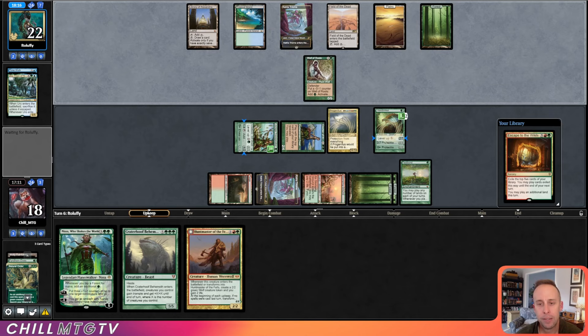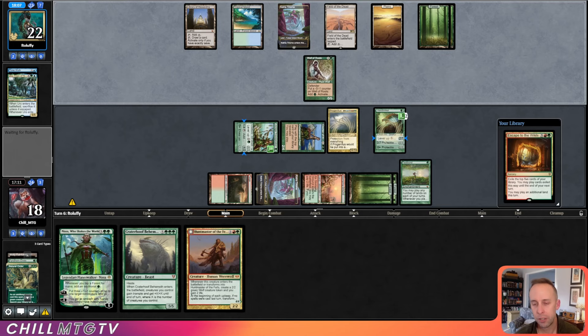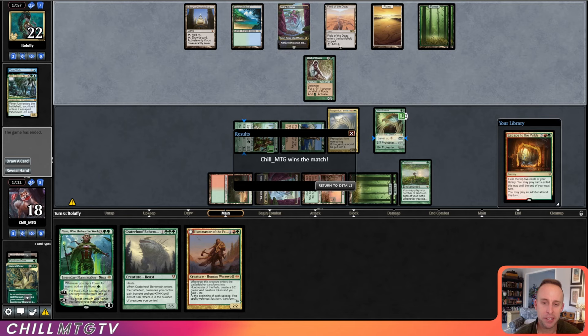You've got to have a board wipe or a way to make me sacrifice the Progenitus to deal with it. Unfortunately, those effects aren't really in blue and green — and our opponent concedes the match. That was a quick one. Let's head into the finals.